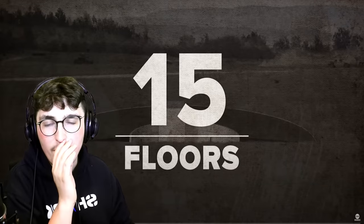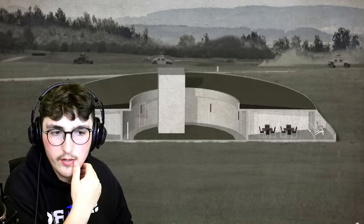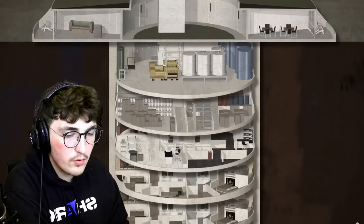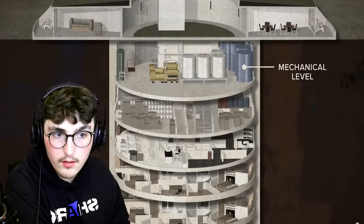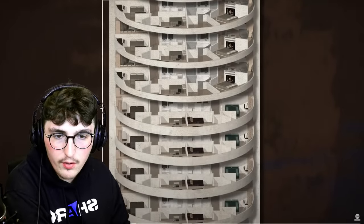So this right here is the underground bunker. At the top under the dome are the recreation facilities like the pet park and climbing wall. Underneath that are the mechanical level, medical bay, and food stores. That's really cool. I've got a really good understanding as to how this has to go. Let's start building.